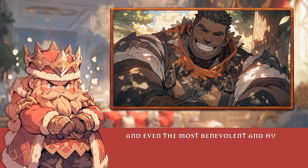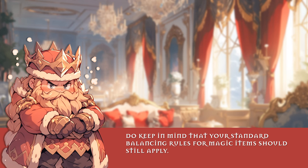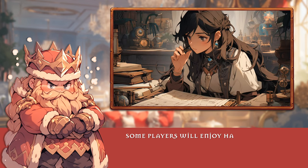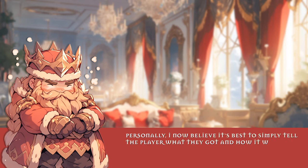And even the most benevolent and humble characters are unlikely to give away the only gear they have to other party members or a thrifty merchant. Do keep in mind that your standard balancing rules for magic items should still apply. Once they have their magic items, they need to know what these do. Some players will enjoy having to identify their things first, but even then the magic item might reveal its powers before that. Personally, I now believe it is best to simply tell the player what they got and how it works.